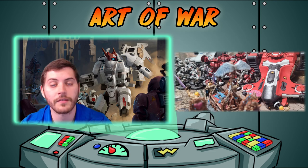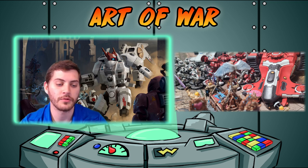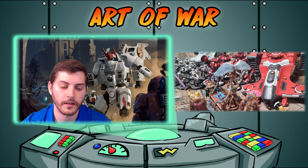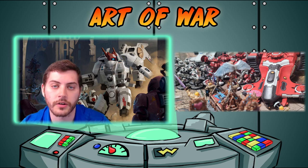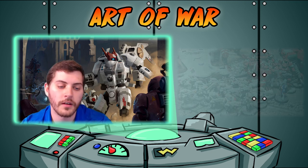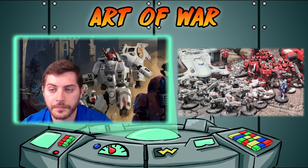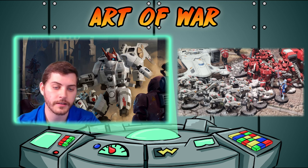Then five Pathfinders with a Recon Drone and the Grav Drone — one of my favorite drones in existence. Then two DX-6 Remora Stealth Drones, which are a fly-keyword unit and also have some tricks. Two TY-7 Devilfish with double gun drones. And finally, a Viola Sept Patrol with Anshi, ten Breachers, ten more Breachers all with Pulse Pistols, two three-man Stealth Suit units, and one more Devilfish to round out the list.